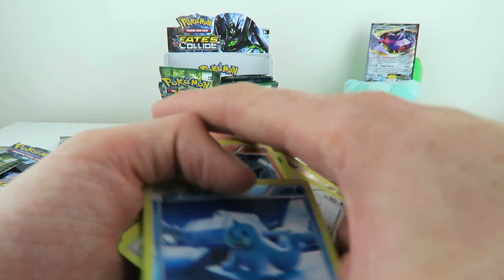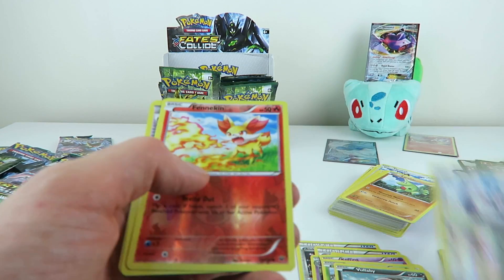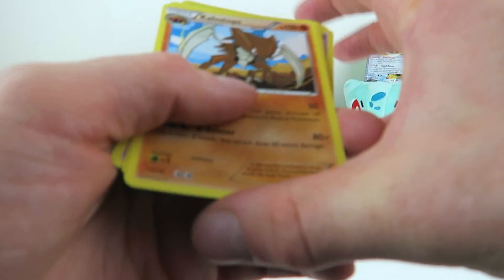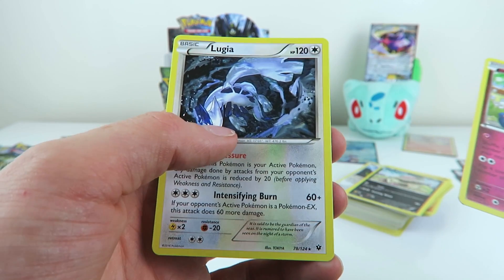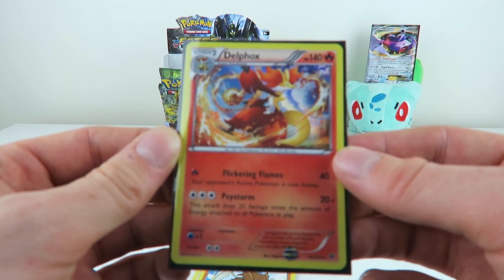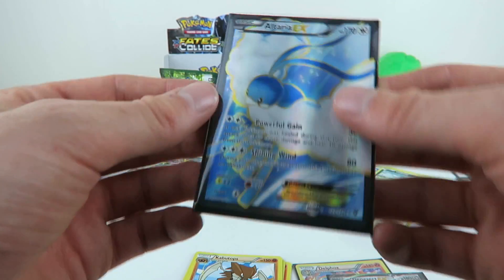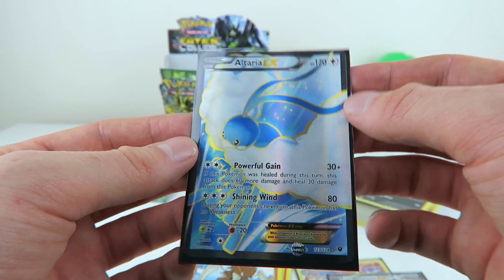So we can run through some of the pulls from this Fates Collide booster box opening part two. Some of the reverses: Seal, Zygarde rare reverse, Delphox rare reverse, Burmy. The rares: Kabutops, Exploud, Mew, Moltres, Mr. Mime, and Lugia. We've got a holographic Delphox, a Genesect EX, and in my opinion the best pull of the box — the Altaria EX full art. If you enjoyed this video give it a thumbs up, share my videos, comment, follow me on Twitter, and I'll see you in the next video.